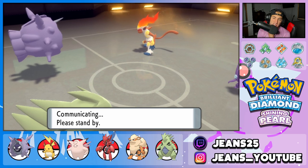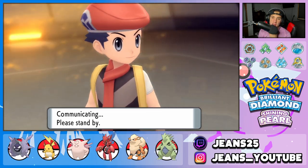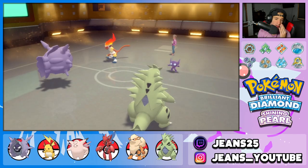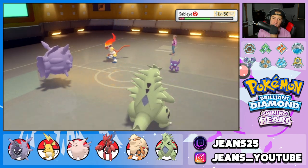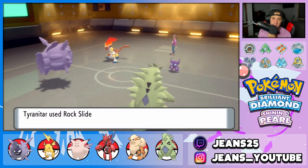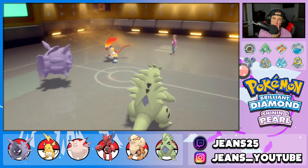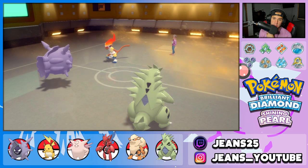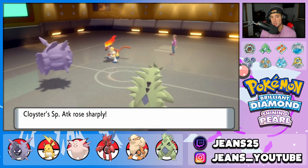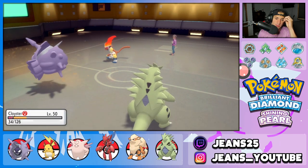I'm hoping Rock Slide can take out the Infernape. Sableye is one of the most annoying Pokemon to play against — it's such a good support Pokemon, top tier. He recovers Sableye, but I feel like Rock Slide can still get out. Infernape outspeeds me and eats Power Up Punch — that's amazing. That's a quick Infernape because I'm plus one after Dragon Dance. I'm going to Shell Smash up, which is enormous. Now Cloyster outspeeds everything at this point. I'll use the Leech Seed damage to take out Infernape and double protect to stay safe.